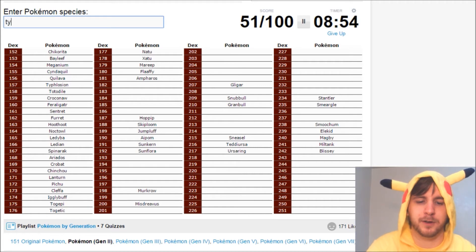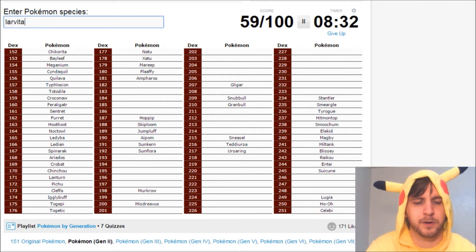Any other normal types? Oh, there's Tyrogue and Hitmontop. Let's do the legendaries. There's Raikou, Entei, Suicune, Ho-Oh, Lugia, and Celebi. Then with them come Larvitar, Pupitar, and Tyranitar.